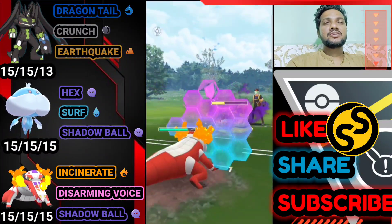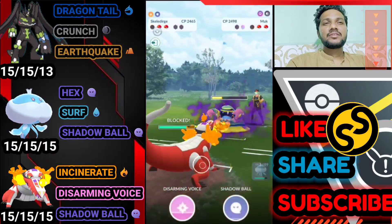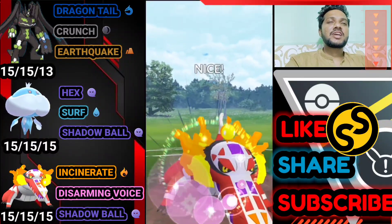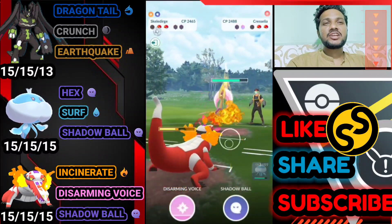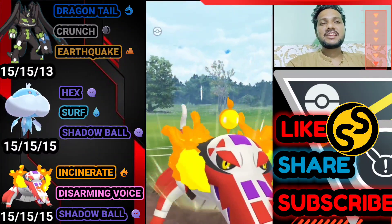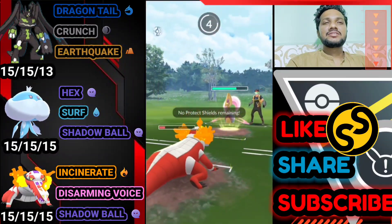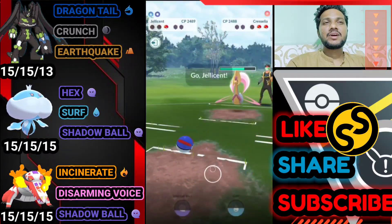Another Dark Pulse is stored — Dark Pulse fires so quickly. We got two Disarming Voices ready and opponent just catches our move with Prism Armor. He's stuck in a bad situation with no shields left. Opponent has a one-shield advantage and another Dark Pulse ready — and bye bye to Skeledirge.